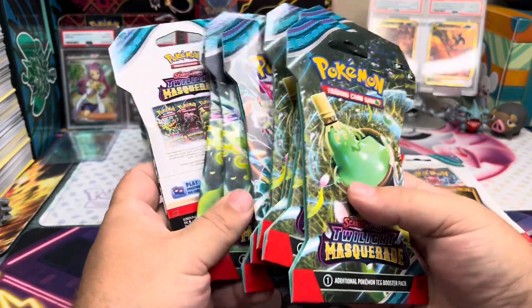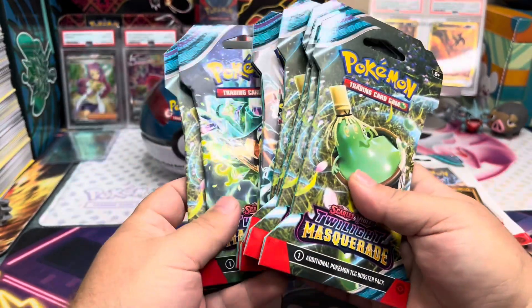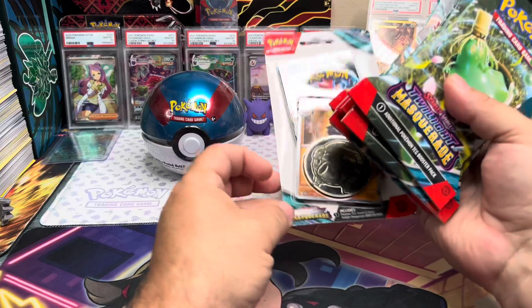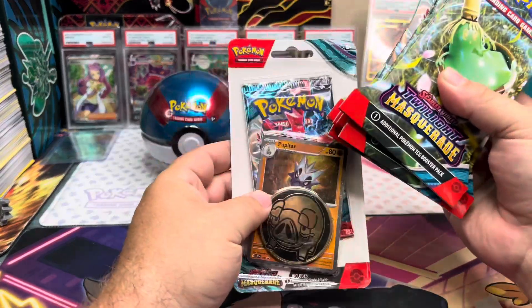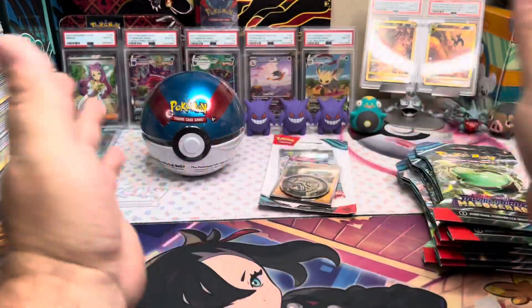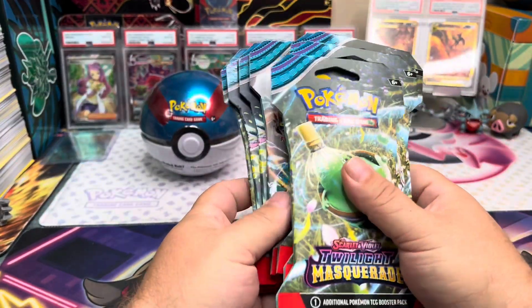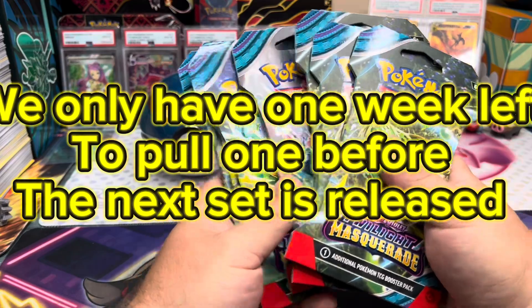We have not pulled Greninja yet, so we went and picked up a bunch of Twilight Masquerade packs — a Pokeball tin and some Twilight Masquerade blister packs. I think the Greninja is going to come out of one of these. Let's open these up and see if we can fill our goal and pull that Greninja.